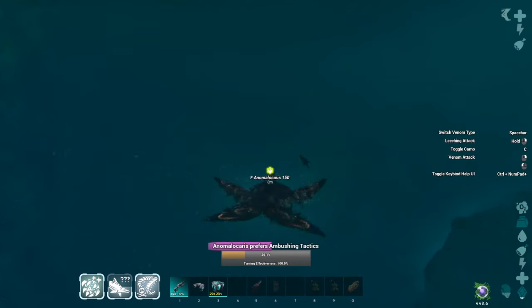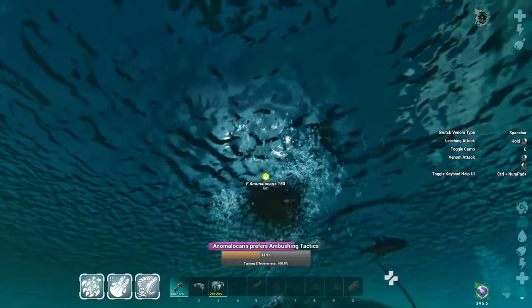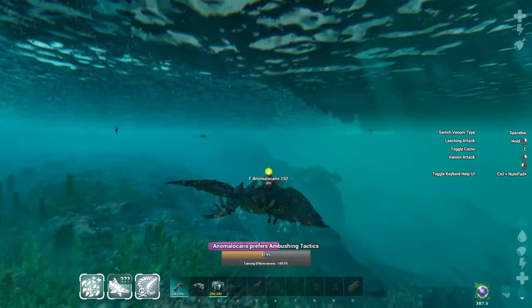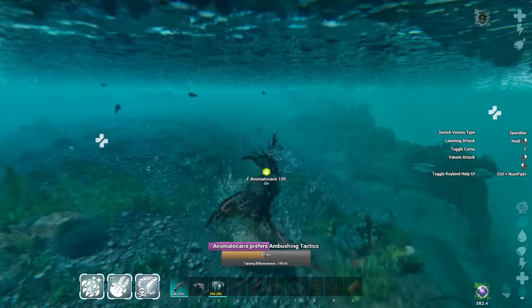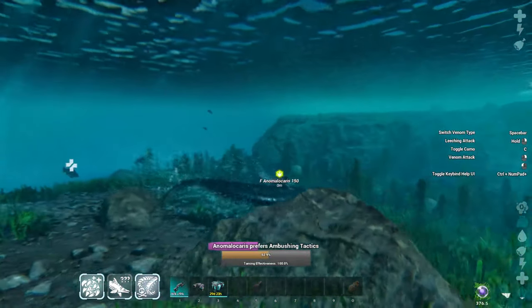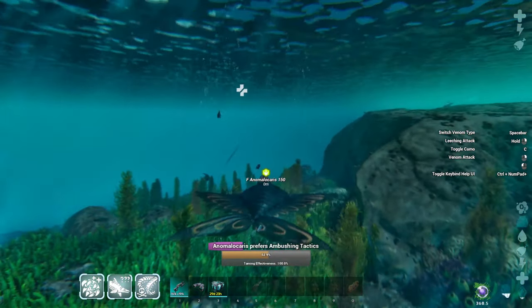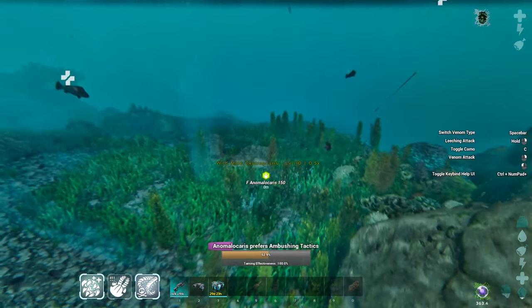We just gotta keep on doing the ambush tactics. From what I'm seeing, just doing the preferred one is best all at once. You can do the other ones and it gives you like one percent - it's like feeding it the wrong berry. If you kill the creature with the right attack it gives you the right percentage. I have the Atlas Fish mod installed so now I have all these fish around for me to just attack.